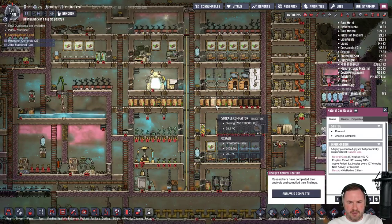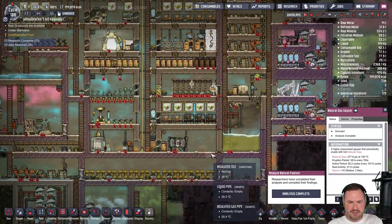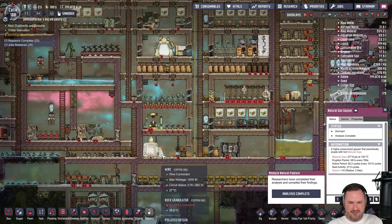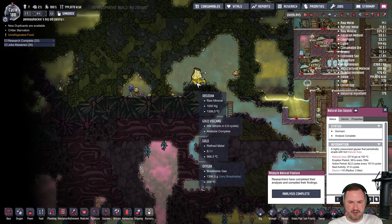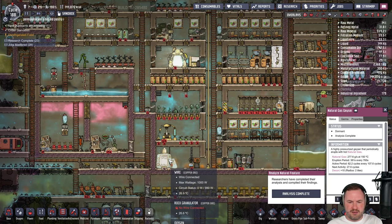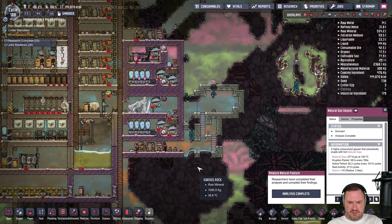We're going to probably move our storage out of the base and repurpose some of these areas into other stuff — places to live, move these machines out. These are never used; this machine is never used because we have a steady supply of gold. There's 8.1 tons of it just sitting here ready to be collected, so I don't even think we need this machine anymore. If we need refined metal we'll do it properly and not inefficiently with the rock granulator.